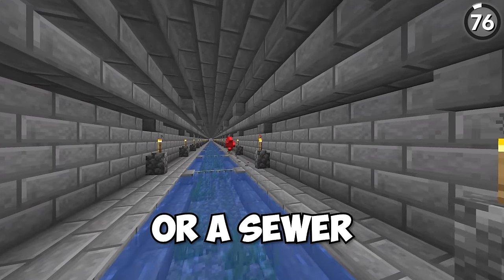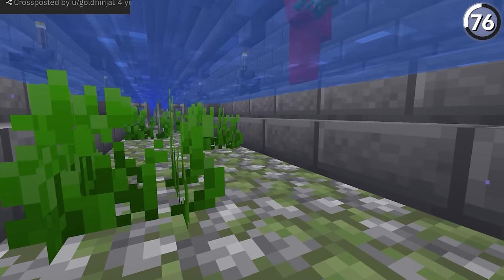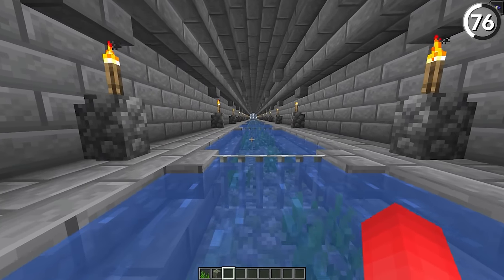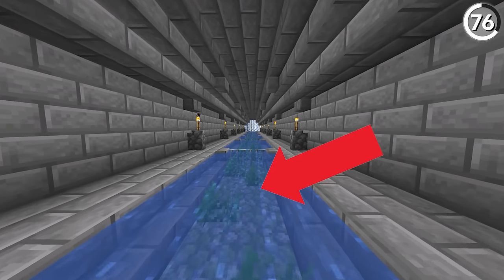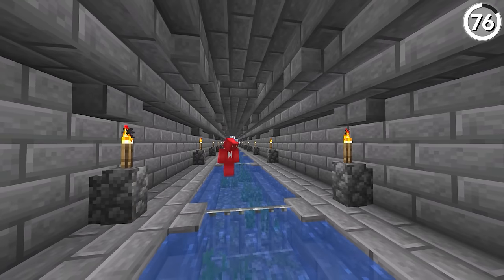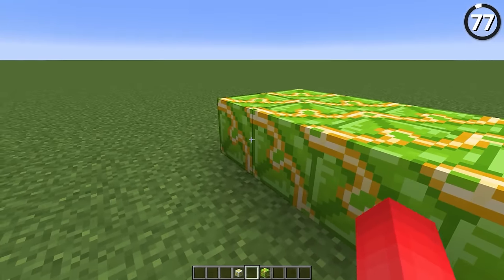If you're making an aqueduct or a sewer in your base, change out the regular cobblestone for mossy cobblestone and seagrass, to make it look as if algae and plant bacteria are starting to build up within the rocks. This not only adds a distinction between which blocks are underwater and which aren't, but it also adds some nice world building to your build — all of that costing no more than a little bit of bone meal to do.